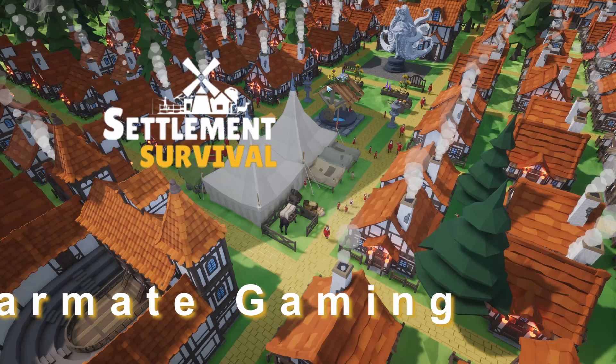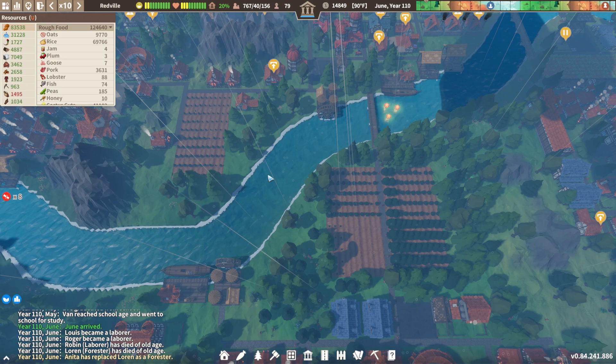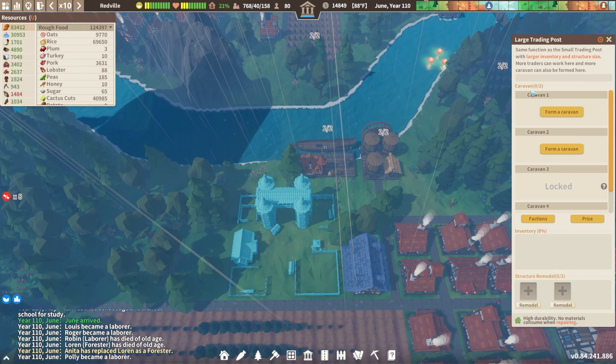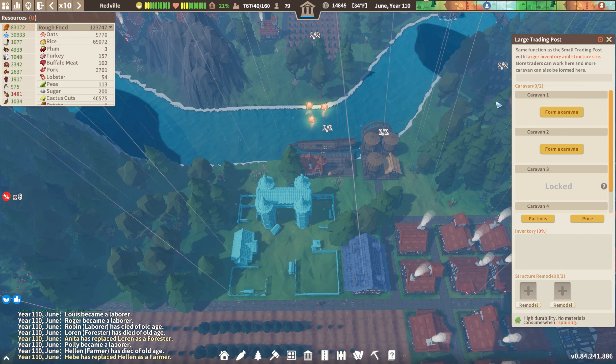Hey everybody, it's your friend Sarman here, back with another episode of Settlement Survival. I hope you're having a fantastic and amazing day. Today in our last episode we got tons and tons of good trading done with Carlos and I want to continue that. We did have a caravan at the end of the last one — it came back and was set up to cycle, but that caravan went out and had an epic disaster.